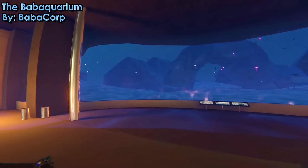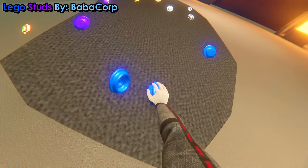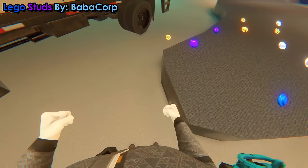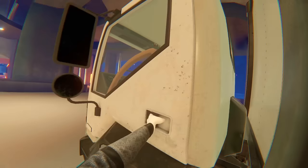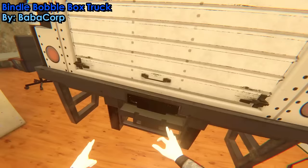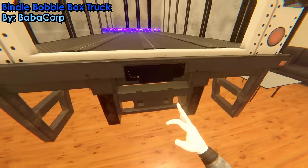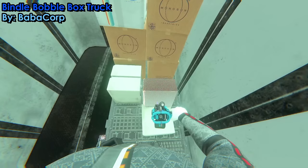First, we have the aquarium sandbox map — I really wanted an aquarium map and here it is. Since then, two new mods have come out: the Lego studs, which by grabbing you can collect, and they'll give you ammo — nobody is not satisfied by the sound of a Lego stud being collected. And finally, we have the Bindle Bobble box truck. This is another vehicle in the Babacorp roster of amazing vehicles, and this one has customizable sprays on the side. I can already see this being great for filmmaking. You can put a bunch of stuff in the back and it will actually stay there as long as you don't crash. It is completely broken in Fusion, which is a shame, but in single player this thing is so much fun.